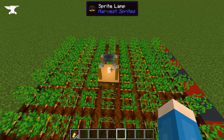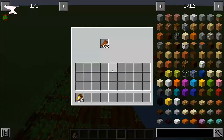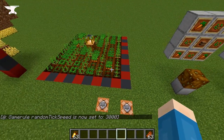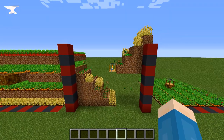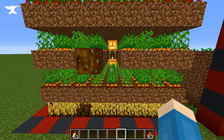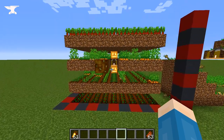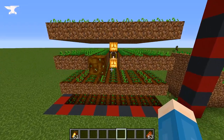If you feed the sprites with high-saturation food, they'll harvest more crops at the same time. The more health a food item provides, they'll harvest longer per piece of food. By default, the sprites will harvest a 9x9 area centered on the sprite lamp in up to four blocks above and below. Crops are automatically replanted, but the seeds must be initially planted manually or through some other planting mechanism. Sprite hordes within five blocks of the sprite lamp will collect the harvested crops.